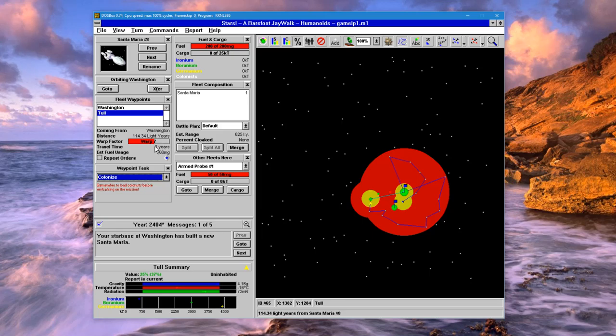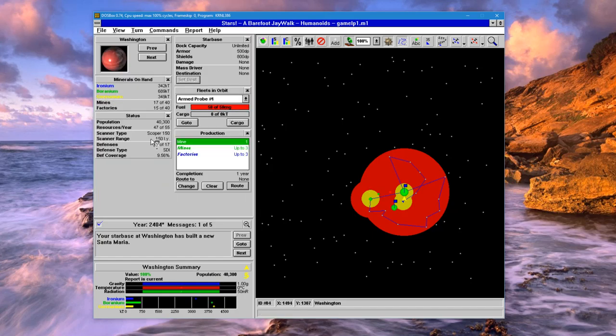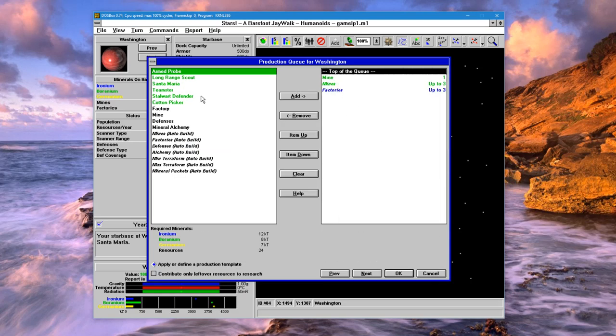Next turn we'll take a look to see how much fuel it would use and we might have to adjust its speed. For now that's fine — let's go back here and build another colony ship.